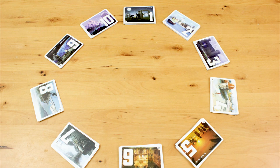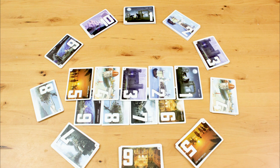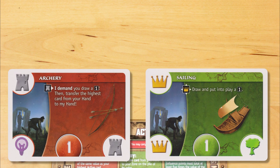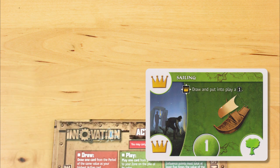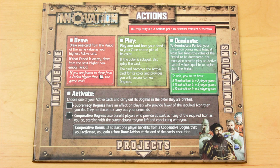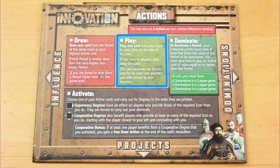The cards are laid out in a circle around the table, with one card from eras 1 through 9 stacked in the center. The five domain cards go nearby. Everyone starts with two cards from the first era — you put one into play in front of you, and keep the other one in your hand. On your turn, you get to take two actions from this suite of available moves: draw, play, dominate, or activate. Your two actions can be different, or you can do the same thing twice.